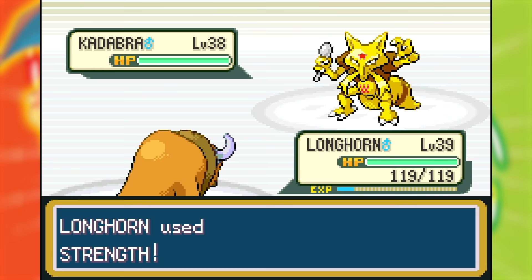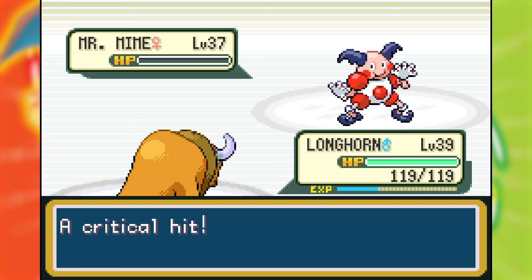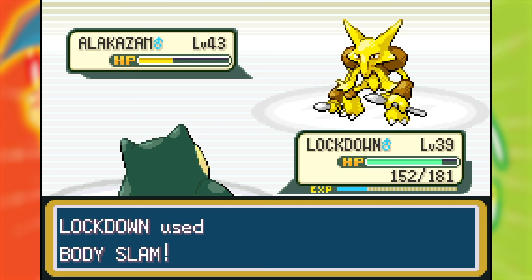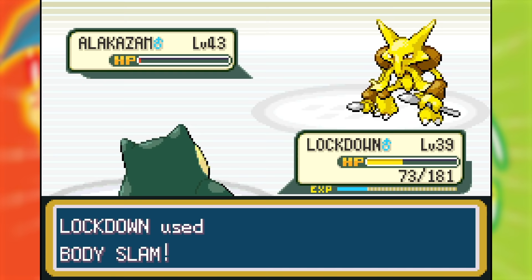I headed straight to Sabrina's Gym. Sabrina is typically the toughest Gym Leader, but her team doesn't handle strong physical attackers well. Longhorn obliterated her first two Pokemon. Then her Venomoth stuck around a while due to her healing efforts, but Lockdown beat it easily. Finally was Alakazam, which Lockdown outsped with Quick Claw but couldn't quite OHKO it, allowing it to use Calm Mind, which was terrifying. Thankfully Lockdown's bulk let it tank the next boosted Psychic, then finish off the battle the next turn. Six badges down.